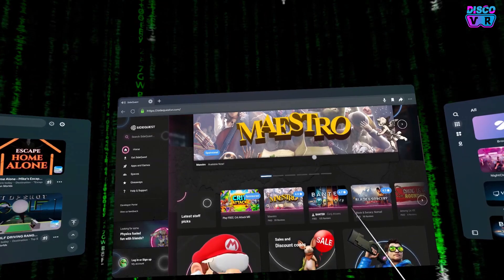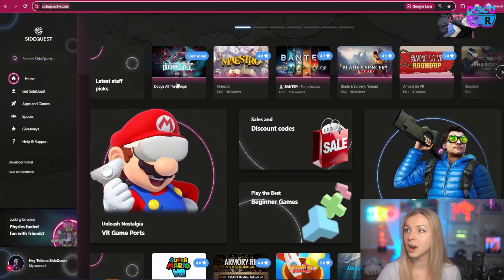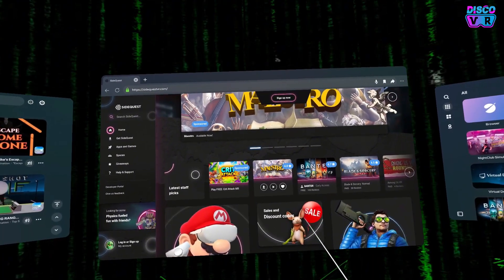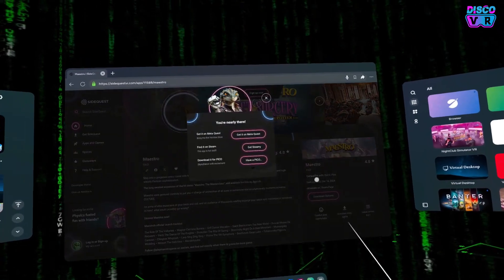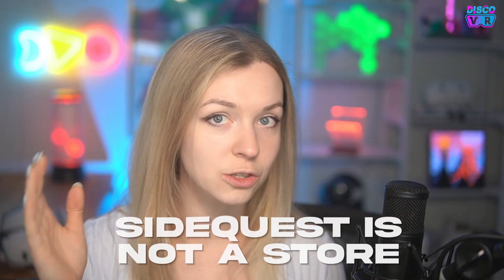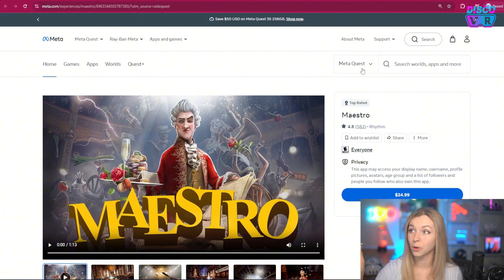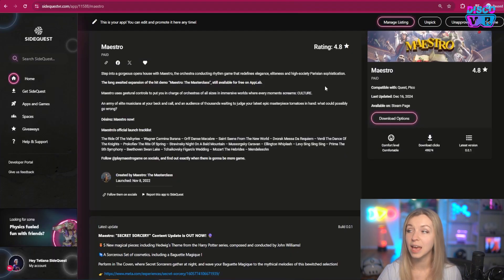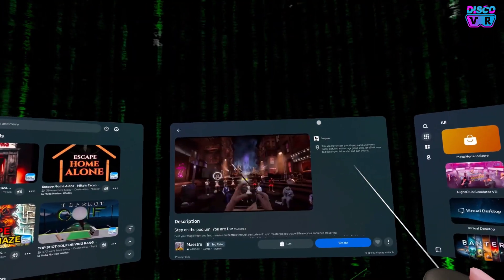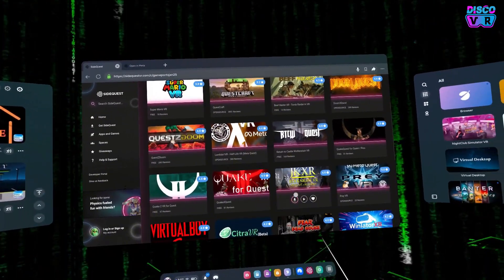While you can use SideQuest to browse games through sidequestvr.com, if you click on download it will take you directly to the Meta store, because SideQuest is not a store — it is a platform where you can discover games. So if the game is on the Meta store, you will simply find a listing that directs you there. SideQuest doesn't sell games; they're literally just cataloging them and giving you the ability to discover all of them in one place.